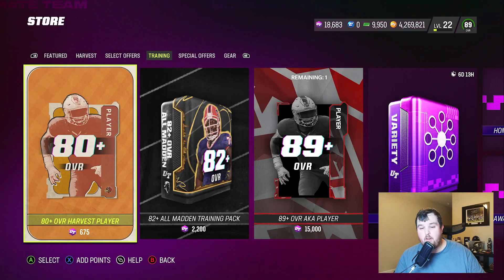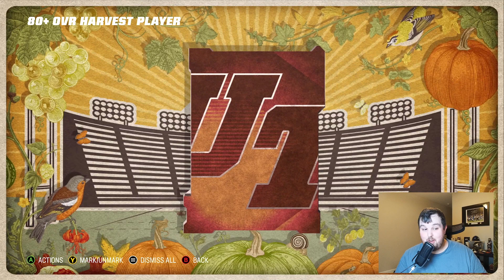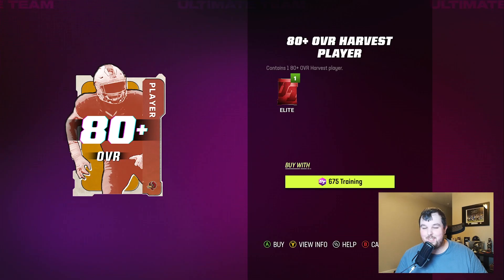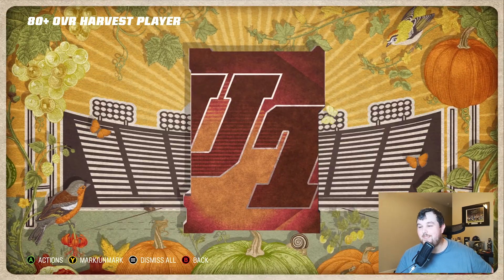If you guys didn't see yesterday's video, I opened up all the special offers for Harvest from the second release. I did get Champion Aaron Rodgers, which is awesome — I was super pumped. He's currently QB1 on the roster. I could have sold him for an easy 800K but just wanted to use him.